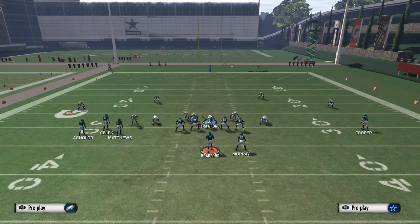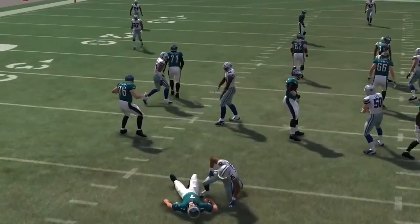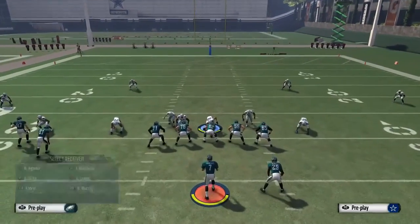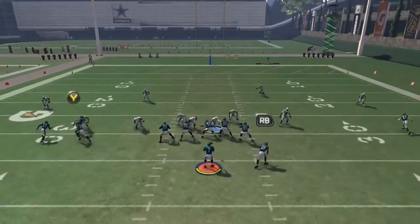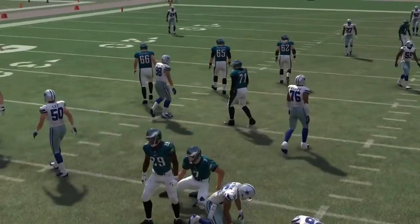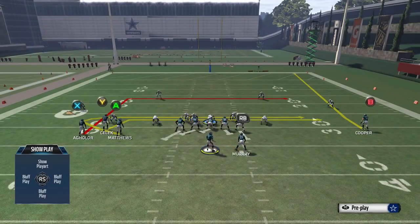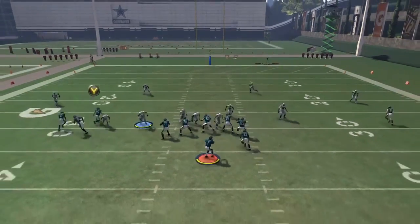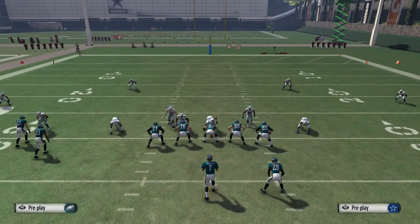When running offense against this play, you generally have more time when you don't block the running back or when you don't slide protect. Because if you do slide protect to the left, 9 times out of 10 the middle linebacker is going to come screaming through the gap and hit you within like 2 seconds of snapping the ball. And if you don't slide protect, he normally gets picked up and you get hit on the left hand side, which takes a little bit longer. Besides that, there's really no problem with this play — that's not even a problem, you're just going to get in a little bit slower. The way to get around that is just to move your corner a little bit closer to the lineman, and that is going to allow your linebacker to get in.